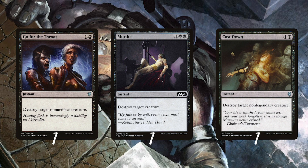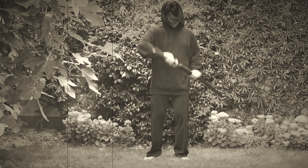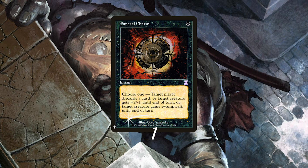Ninjas are assassins that go for the throat of their victims — Murder, Cast Down, and a third removal spell are great flavorful but also effective removal spells. Ninjas can also often be seen bouncing around in movies: Repeal, Unsubstantiate, and Voyage's End are great tempo plays to include in the deck. Funeral Charm is also on-flavor — it's an awesome flexible spell usable as discard, instant removal for a small creature, a ninja boost, or even making a shinobi unblockable if your opponent is playing black.